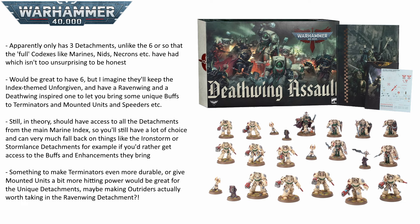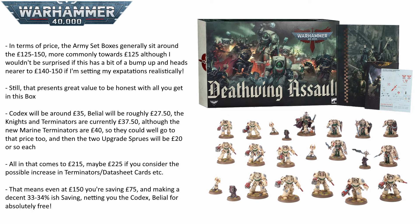The last thing I wanted to touch on is the issue of price. Historically, these army boxes have come in around the £125 to £150 mark. I think things like the Beast Snaggers and the Black Templars were £125, but as time has gone on they have bumped up slightly. So in my opinion, we will probably see this come in at £140 — that's my hope — but £150 isn't out of the realms of possibility. The Codex is going to be £35 as per usual. Belial will likely come in at the new character price, which is around £27.50. The Deathwing Knights currently are £37.50, as are the Deathwing Terminators, so you're getting three boxes at that price. Those things alone — the Codex, Belial, five Deathwing Knights and ten Deathwing Terminators — brings us to £175.